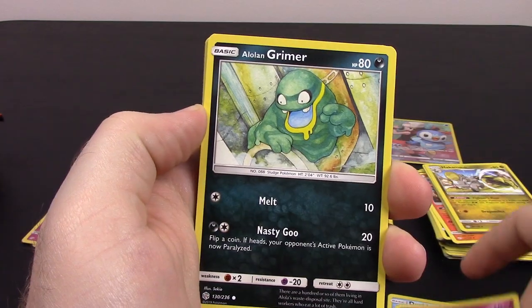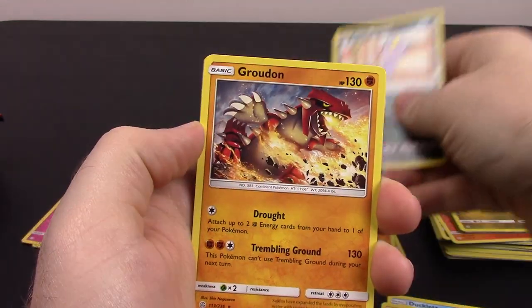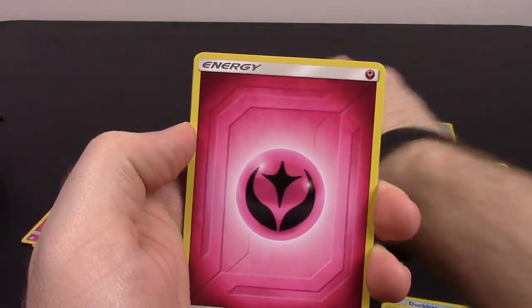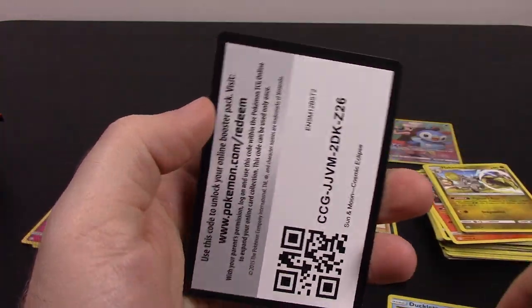Next is Ducklett, Swirlix, Alolan Grimer, Slugma, Chinchou, Alolan Meowth Reverse Holo, and Groudon as our rare. Fairy Energy, Dhelmise, Chaotic Swell, Tropius, and the code.